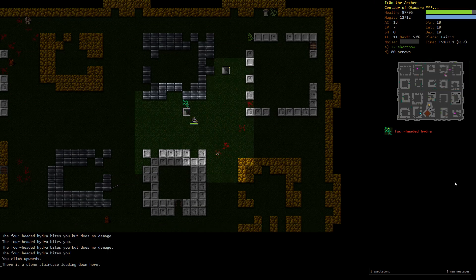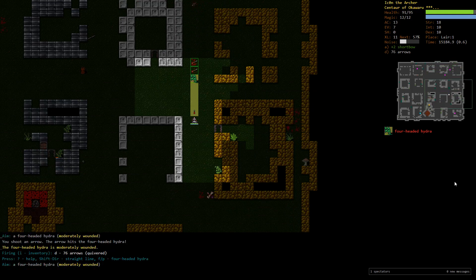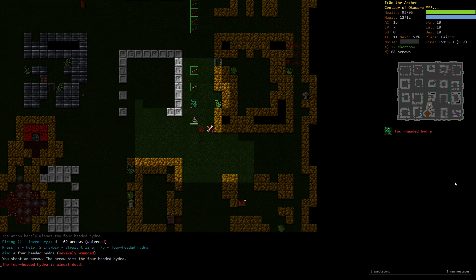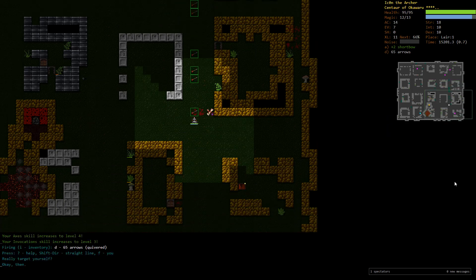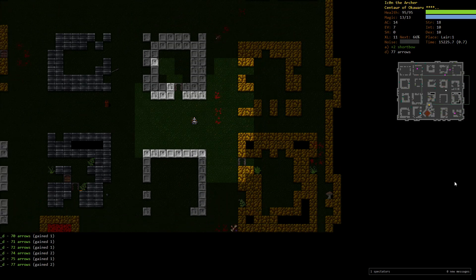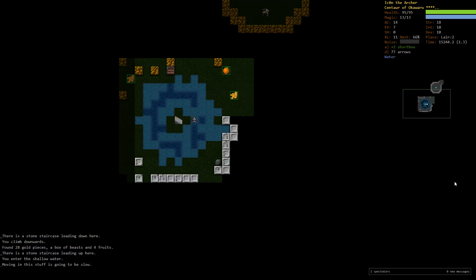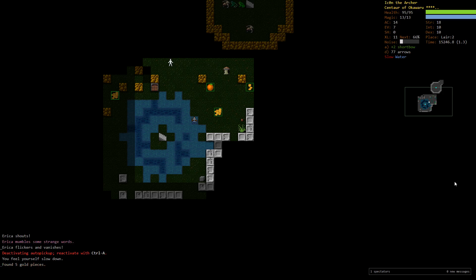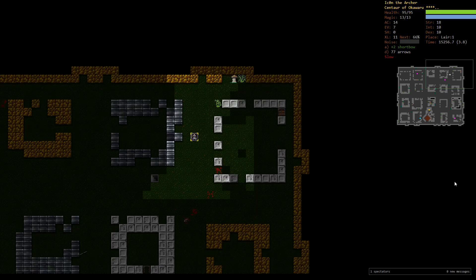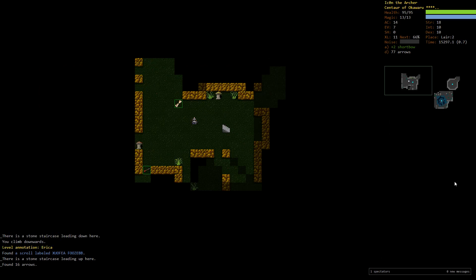There's a first Hydra — going at maximum distance and start shooting; eventually we'll kill it off this way. We don't have melee weaponry suitable for a Hydra, and we're lacking defensive options too. There's Erika — not going to take this staircase because she went invisible and I don't want to fight an invisible Erika at this point in the game.